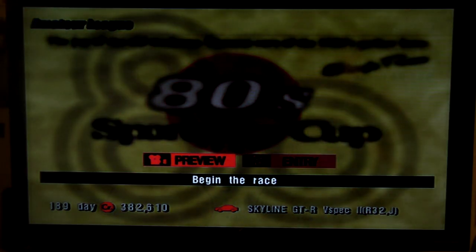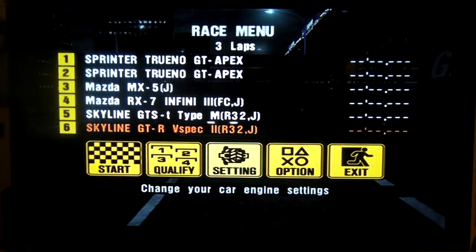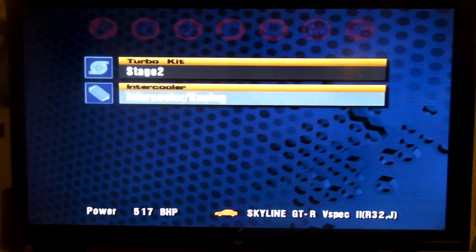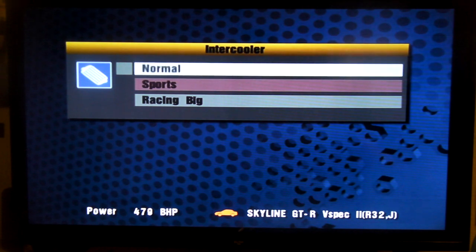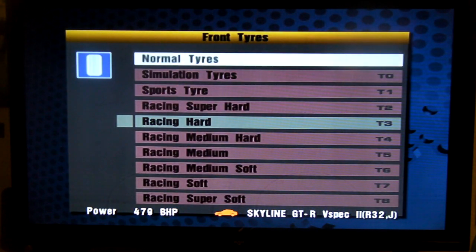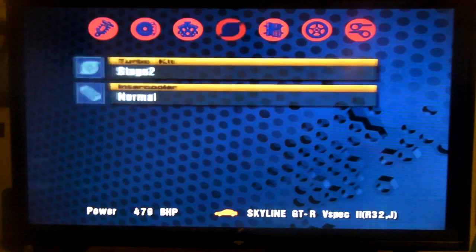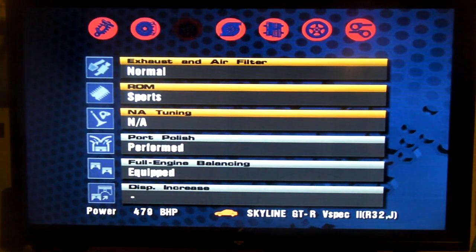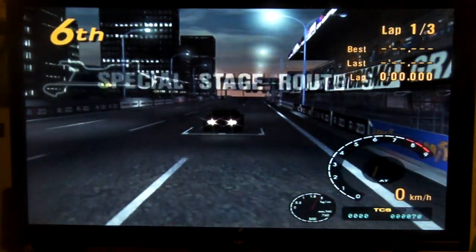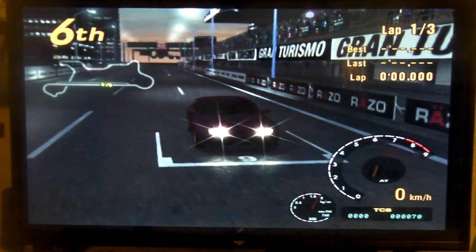Yeah, we tend to do well on this track. Alright, let me take some parts off — change parts. Let's see what I can get rid of. I've only got stage two. I can take the intercooler off. I've still got some hard tyres on — I'll put some normal ones on for now. I think that will do. I just need to keep some parts on, like the racing chip, because the racing chip is more important.